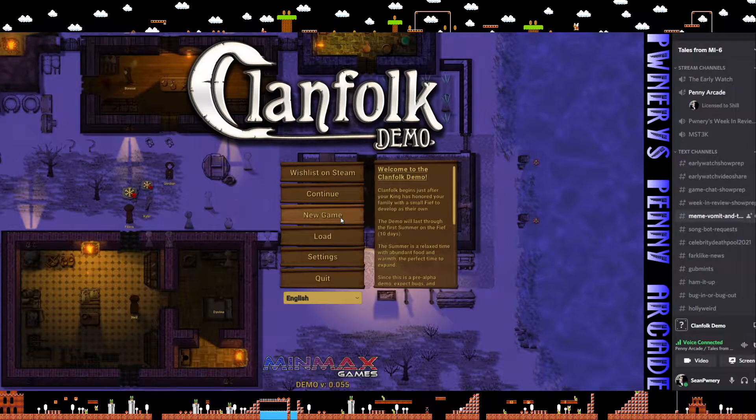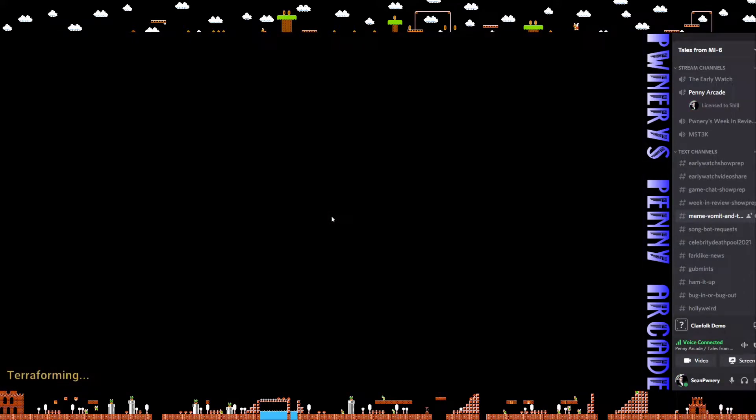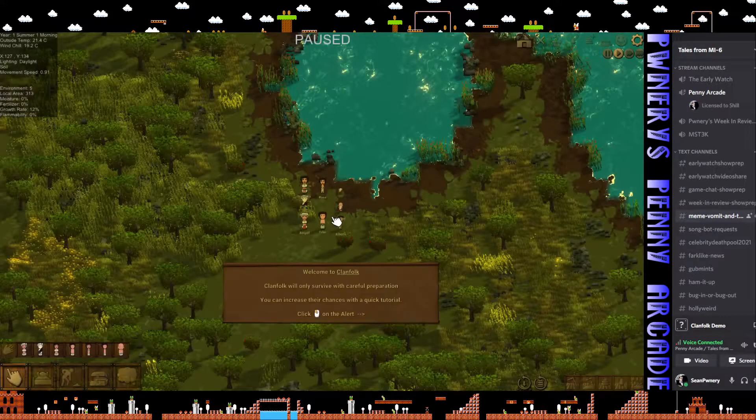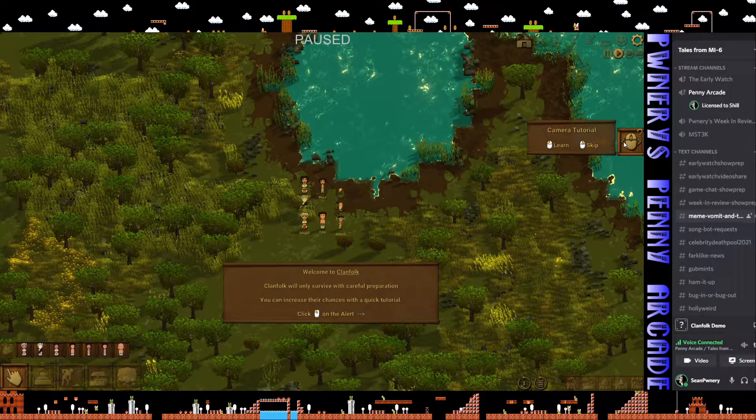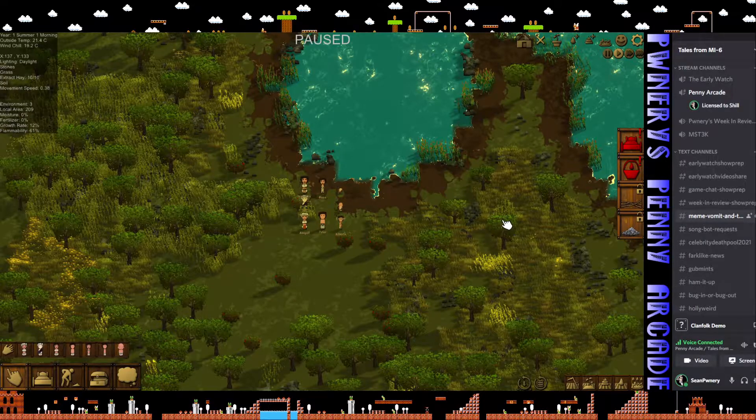I'm going to start with a new game. The demo lets you play 10 days of a new campaign, and we're just going to build a random generic world seed here. There are a lot of tutorials - I would suggest you actually do them for your first time playing this. But as you become more proficient, you can skip them like I do - the survival tutorial, the jobs tutorial, the objects, all this stuff. It walks you through the basics of building.